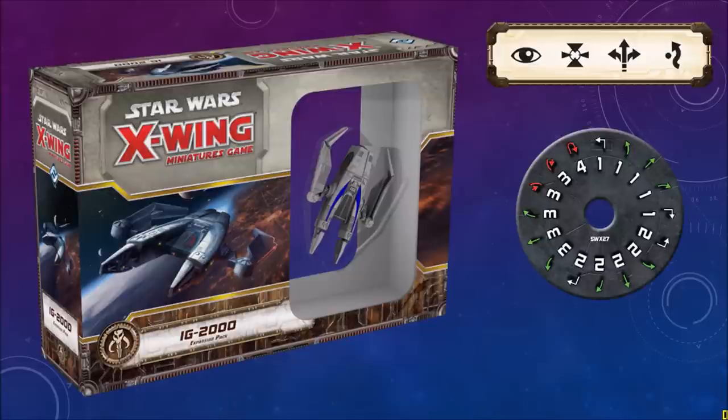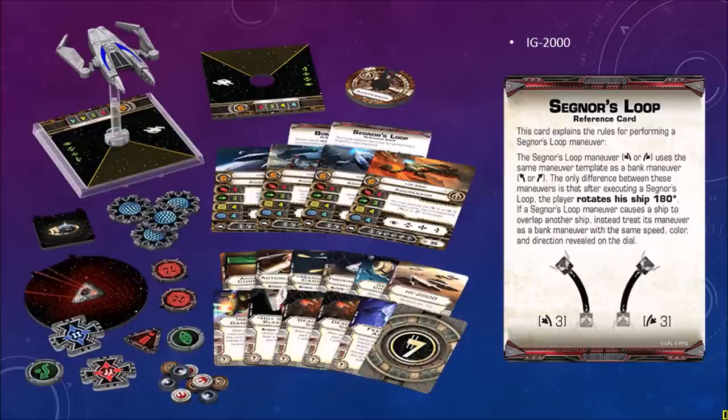The IG-2000 has focus, target lock, boost, and evade. And you can see the red maneuvers — again it uses Segnor's Loop. Further down, some of the tokens and cards that come with this expansion. As you can see, it's a large ship. And here's Segnor's Loop on the right-hand side — like a K-turn, only it uses the slight bank maneuver. You can even see the picture on the reference card. I'm anxious to try that out.